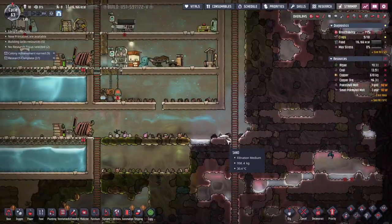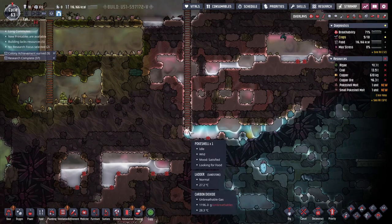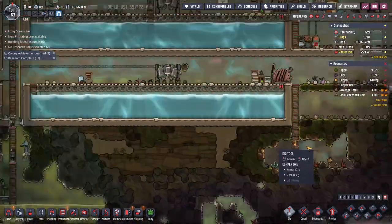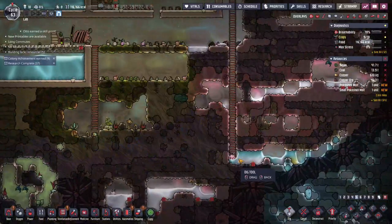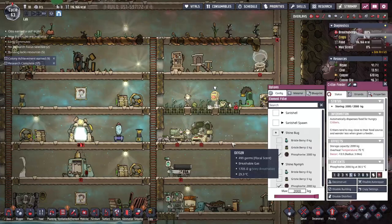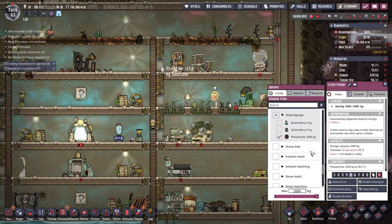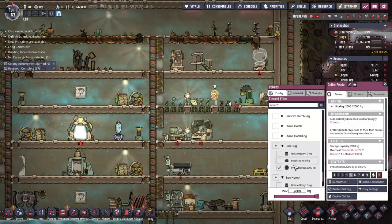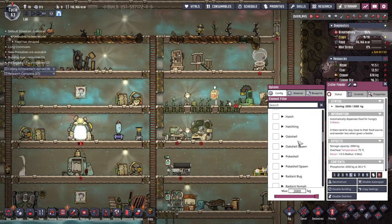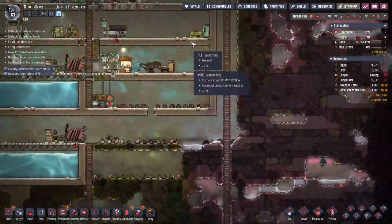Alright, we made it down here to the poke shells. Hello! Something that's nice about them is they like to eat gross polluted nastiness. He just went to the bathroom on my plants — I don't know how I feel about that. They're one of the ones you can feed — they eat rot pile and polluted dirt. Gross. That's another way we can get rid of our stuff.